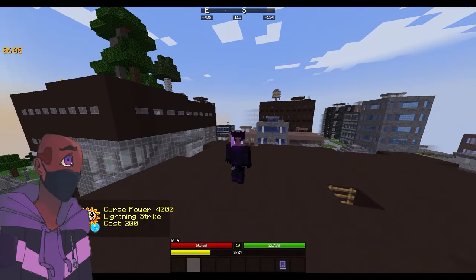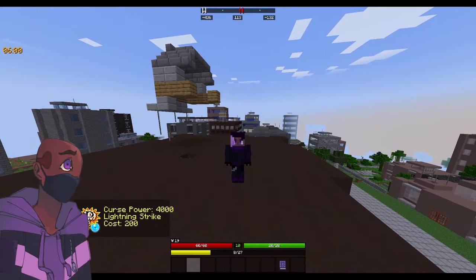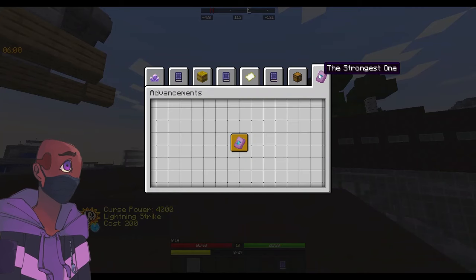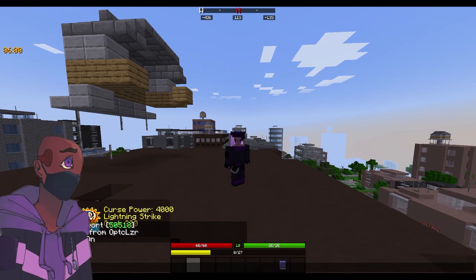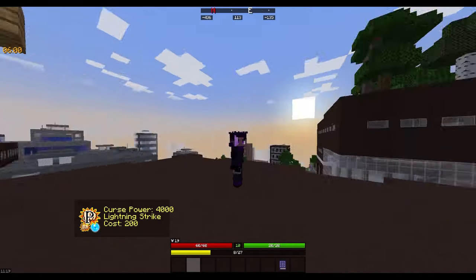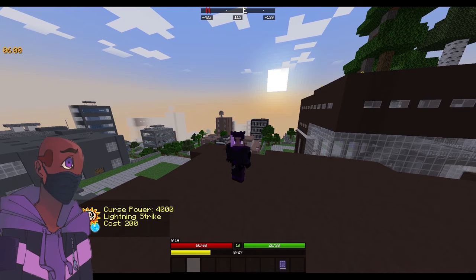Starting off with the first thing in this update: the flow game rule. From the time I was gone, flow has changed a decent bit. To even get flow in the first place, you have to have the strongest effect. If you go into your advancements, the strongest effect is basically a boost you get when you hit the GT extra power requirements. That's the game rule GT extra power, and you set a value and meet those requirements.